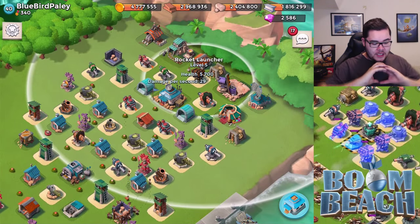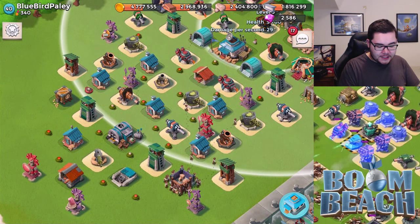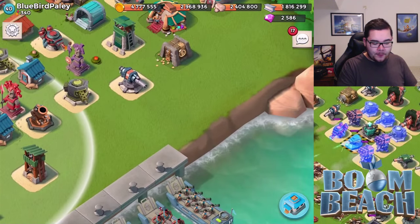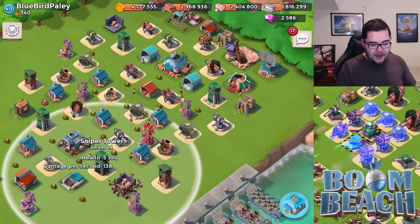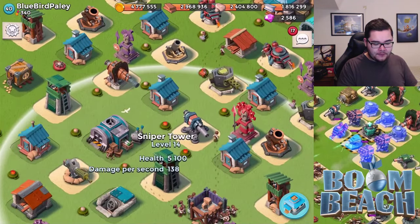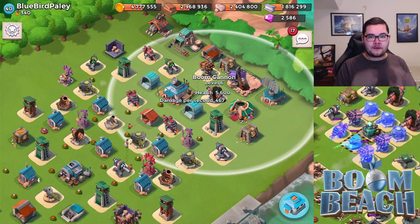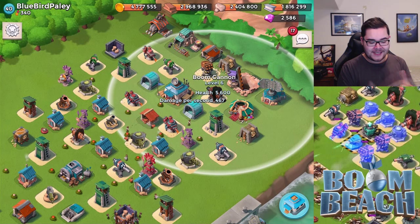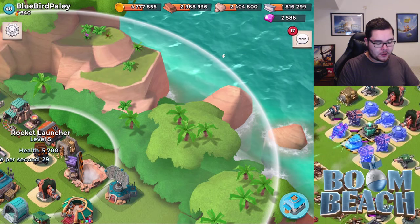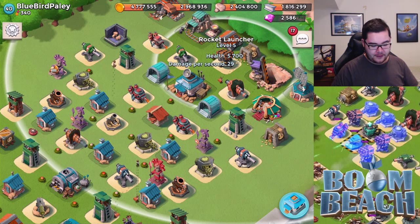I would suggest you redesign your entire base. The mine spread is good, and the frontal defense is definitely there, but it's not functioning well when you're leaving so many holes open at the left and right sides. I would suggest making a corner base or a back-of-map base. Have a couple of defenses at the sides, make sure your cannons are more toward the front but very much centered, and position your rocket launchers at the front of your base so that they protect everything.